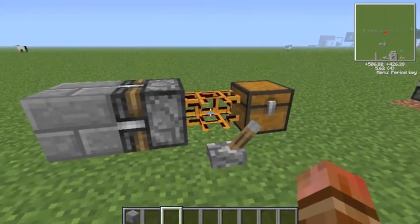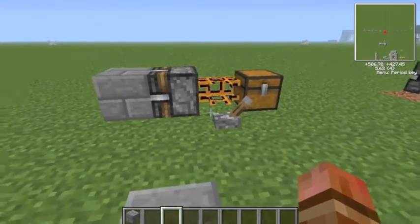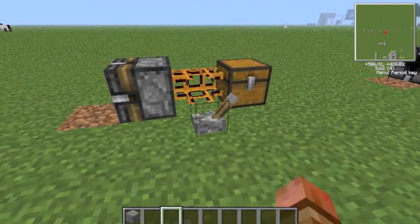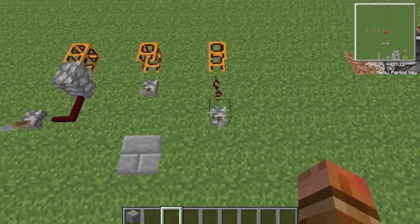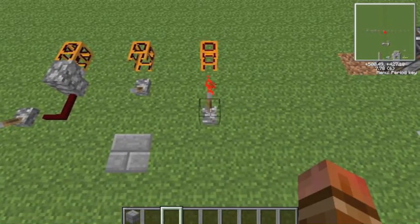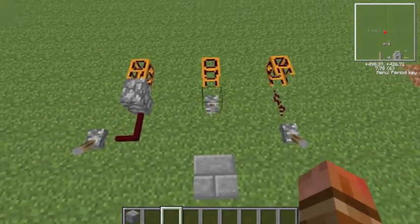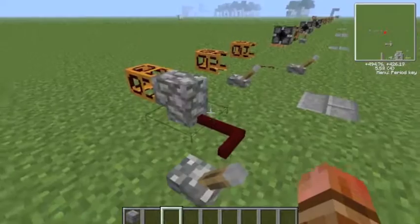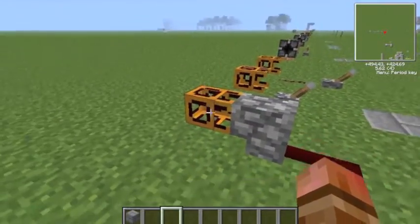If the pipe is a redstone pneumatic tube, then we can actually power the block breaker through the tube itself. These redstone tubes are exactly like pneumatic tubes, but they allow redstone current to pass through them. We can activate this with regular redstone dust, a lever right next to the side, or this thing called cobble jacketed wire, which allows red wire to connect up to these pipes.